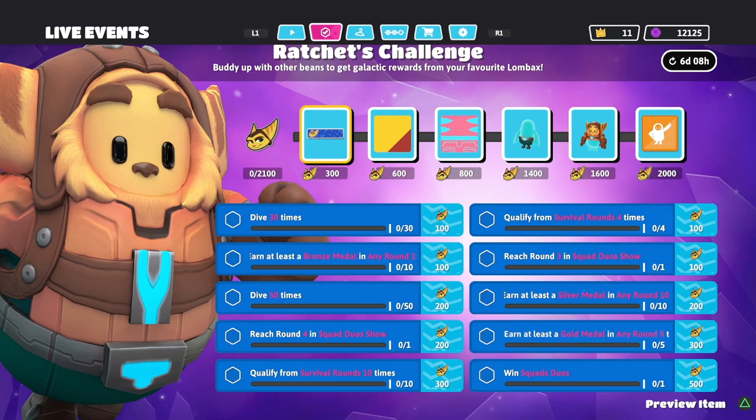The most difficult challenge is winning the squad duos match because you have to rely on somebody who's actually pretty good at the game. If you're having difficulty matching up with people, just keep trying — at least you'll accumulate enough points to knock out a lot of the other challenges. Winning squad duos gives you the most points at 500.